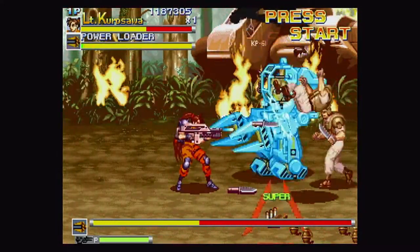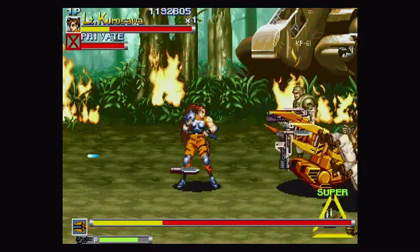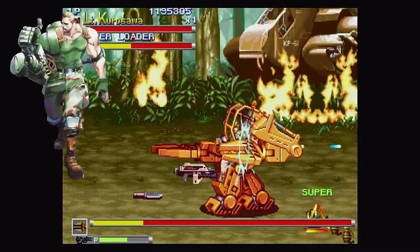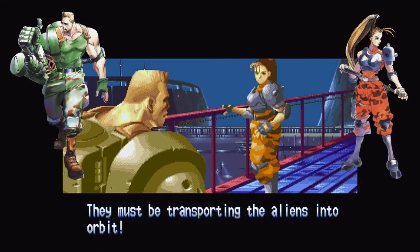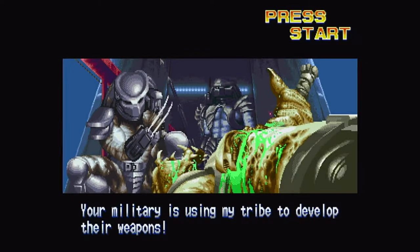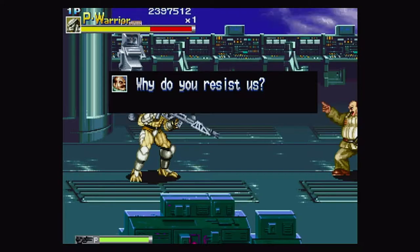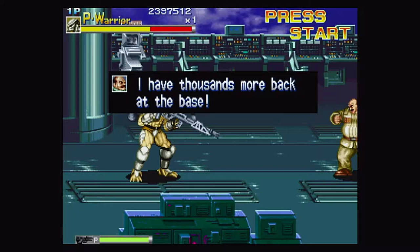The game is your average 2D beat-em-up with animated sprites. The game would be based in California where the city of San Dorado is overrun by aliens. Major Dutch Schaefer and Lieutenant Lynn Kurosawa of the Marine Corps have been abandoned but they are saved with a Predator Alliance where they somehow can communicate with each other just fine. You later find that it is a conspiracy with General Bush wanting to create bioterrorism with the alien species.